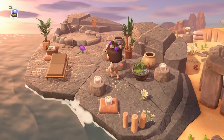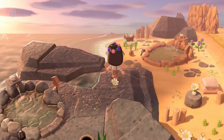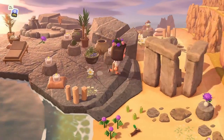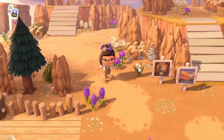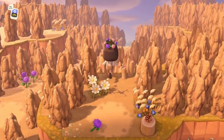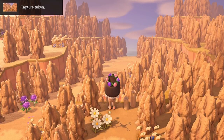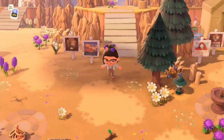Over here is a spa — this is gorgeous. Look at this little hot spring — absolutely gorgeous. I wish we could just get into the outdoor bathtub; that would be awesome. Why can't we, Nintendo — just let us live! And then over here is the Big Lookout. Wow — I am speechless. This is so cool, what an amazing amazing idea!